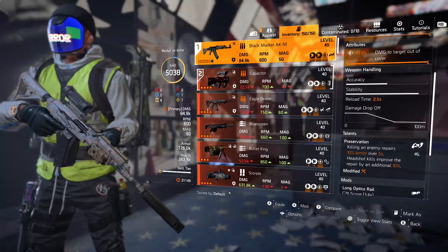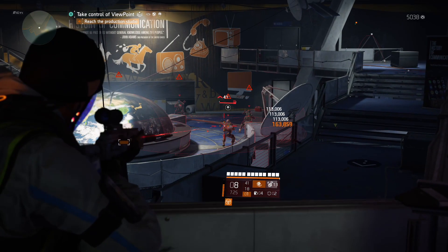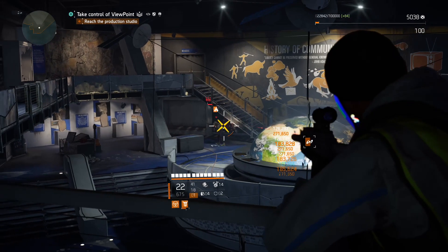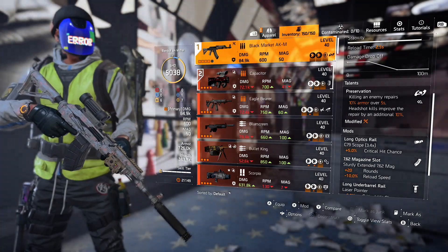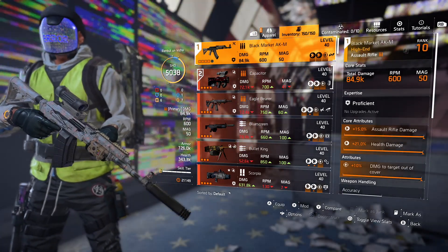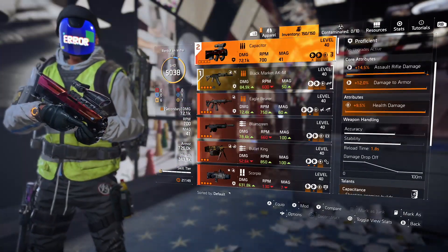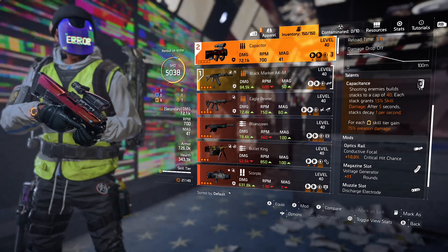For weapons, I'm using an AK with the Preservation talent. The AK hits really hard and lets you run around and be essentially immortal. The key point is that Preservation works with skill kills, and Eclipse Protocol refreshes the Preservation talent with no cooldown and no range limitation — you constantly receive armor back. That makes it really strong and needed for survivability. For the second weapon, the exotic assault rifle Capacitor provides 7.5% extra weapon damage per skill tier.